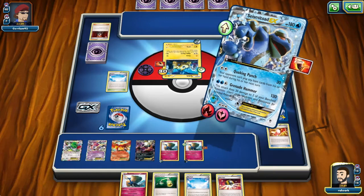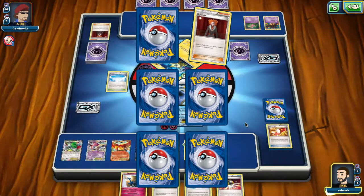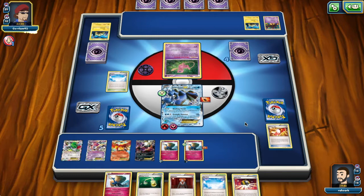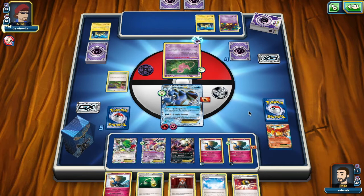If the opponent knocks out our Seismitoad, we might use the Ho-Ho and Energy Switch the Fairy Energy into the Xerneas — so it's better to keep the Energy Switch in hand. The opponent benches and plays a Stadium over our Skyfield — it's awkward but that's what you have to do here. The opponent can hit us for four Night Marchers, so 80 damage on the Seismitoad. We have the Lysandre in hand, so if he doesn't play an N we can use it.